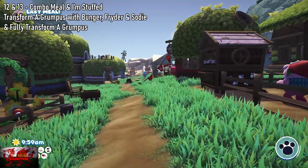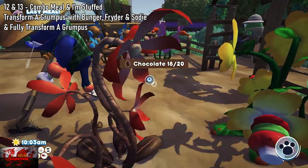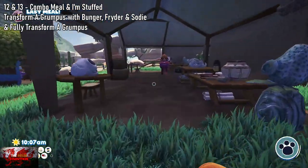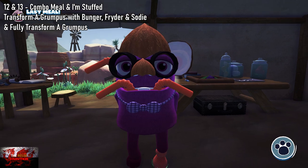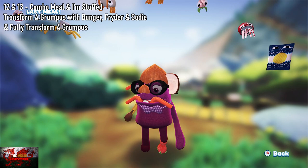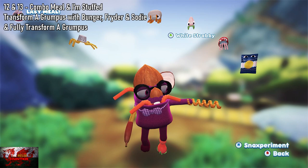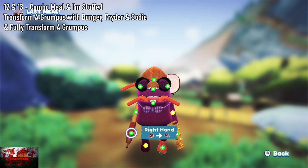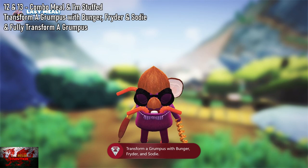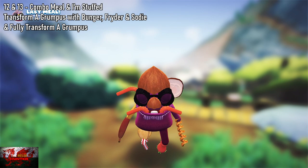Those three are all in Garden Grove. Once you grab them, we have to go to Floofy anyway — so I wait until we get to Floofy's side quest to get the achievement I'm Stuffed, which is fully transforming a Grumpus. Since main quests and side quests involve getting him fully transformed anyway, might as well kill two birds with one stone. Every Grumpus needs 14 Bug Snacks to fill all 14 body parts. With each side quest you end up doing maybe six or seven, so you only need another six or seven to fully transform a Grumpus.